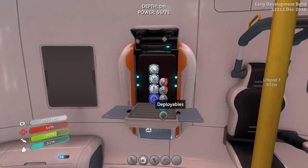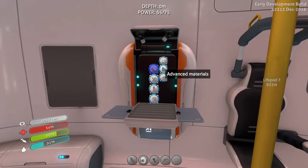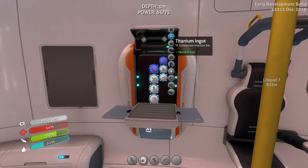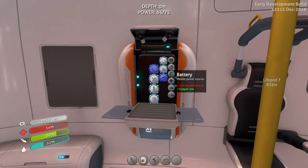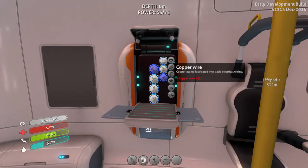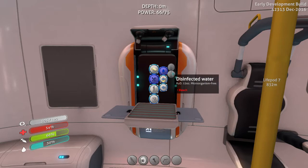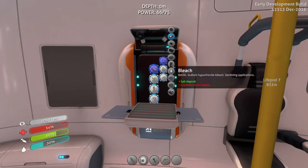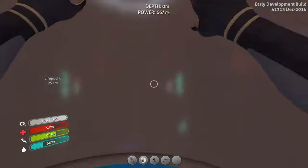I believe that is deployables. I need a battery, lubricant, and copper wire. I can't make the battery just yet - I need two more acid shrooms, which we'll go get. I only have one copper ore so I'm going to need another copper ore. Also the bleach - how do I make bleach again? Common coral samples. All right, let's go get some coral samples and some acid shrooms.